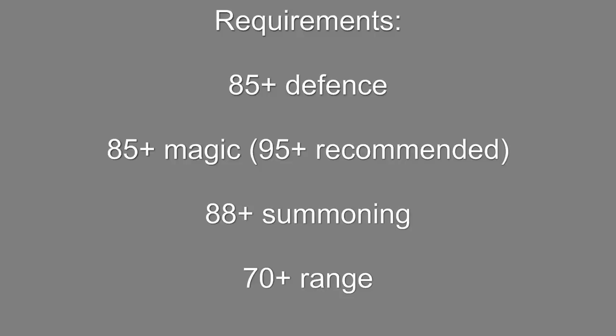The requirements to use this method are 85+ Defense so you can wear Ganodermic, 85+ Magic so you can use a Polypore Staff — however I would really recommend 95+ so you can hit the boss fairly consistently — 88+ Summoning for a Unicorn, and 70+ Ranged so you can get into the Armadale Eerie.